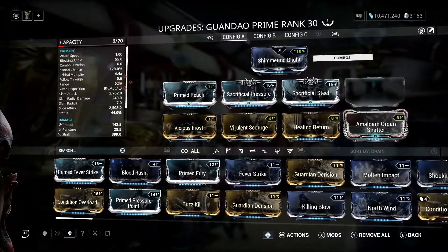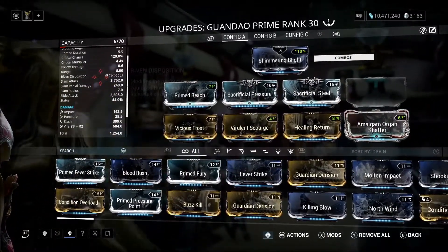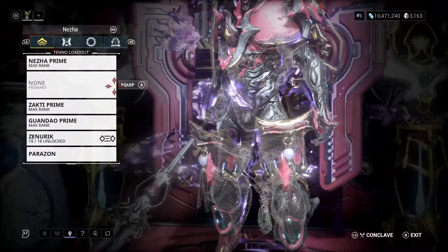I haven't Formed these at all yet, but this is what I'm running. I'm going for Viral and Heat on the Zaki because Viral and Gas work well together on the radial attack — Gas does a lot of tick damage, Heat will strip the armour, Viral makes it so they take more damage, and then Gas will tick damage over time in an area. For the Guando Prime I've gone for Slash and Viral, because Slash and Viral work very well together on a long-range melee weapon. Critical chance is already at 120% just from Sacrificial Steel and Pressure Point, which is pretty awesome. I'll do more in-depth videos on each of these items individually.